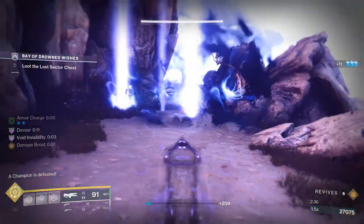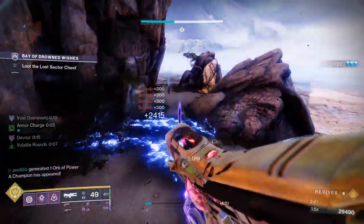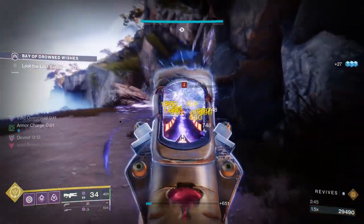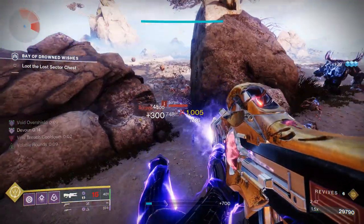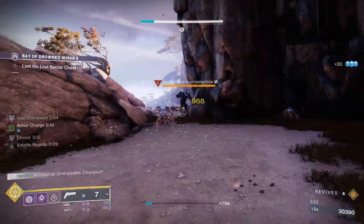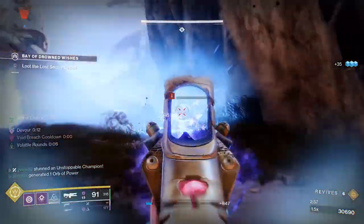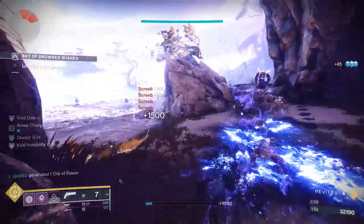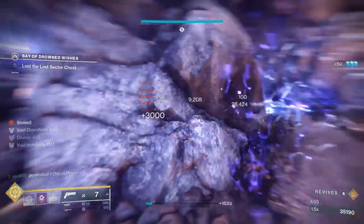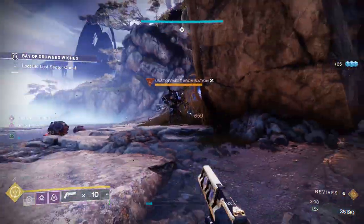There is a stronger hunter build this season with Arc — my Arc hunter build with Shinobu's Vow is absolutely disgusting. But the thing about this void build is it doesn't require any artifact mods to be good; it will always be a strong build. It's even stronger this season because of some void artifact mods with the breaches, and it was good even before Lightfall. It only got better with Echo of Cessation. We have multiple waves of screebs — throw grenades, take care of them, then deal with the unstoppable champion before proceeding to the boss room.